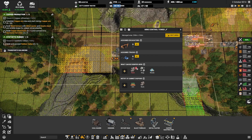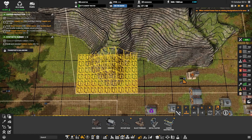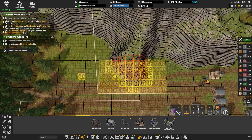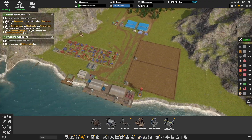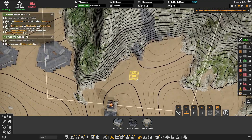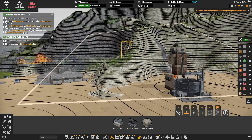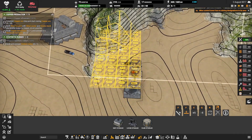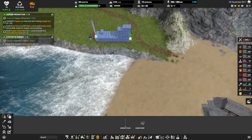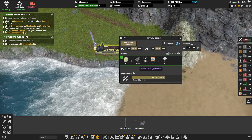The rock produced here was also used to speed up deposition of the ramp to the upper surface, and the area cleared in this place would later be used for construction. After sorting out rock I started planning the production of another important ingredient for concrete — cement. Cement requires limestone, so I set up basic mining operations to extract limestone and built the first kiln to produce cement.